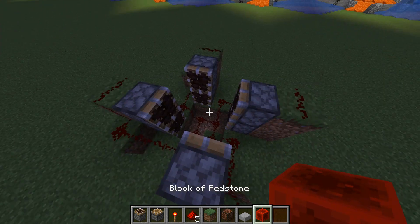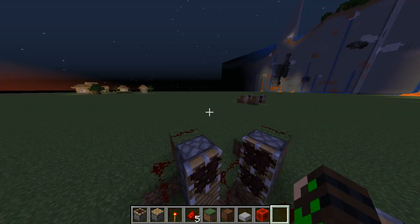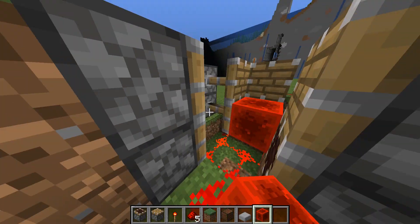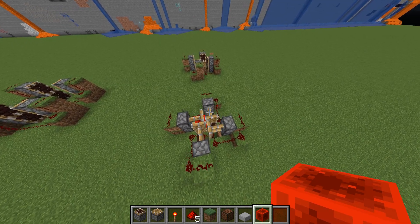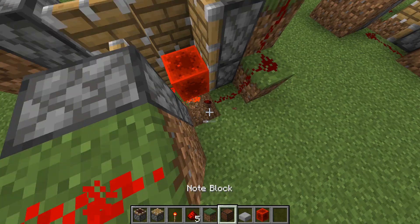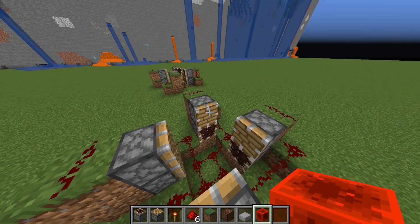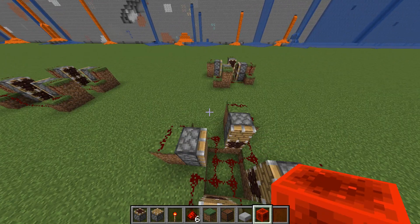Then you put redstone at the top — and now you're done. That's a module of the 80 hertz clock. It's not the full thing, but to make the full thing you just make three of these and combine the signal. I actually completely forgot — these top pistons need to be normal pistons. Now you can see, if I put it in the right area — there we go, it works. You want it to look like this. To turn it off you can just break the redstone dust. These have to be non-sticky pistons at the top.